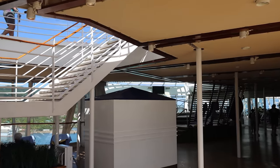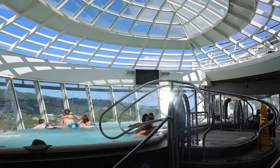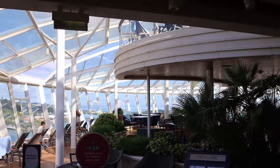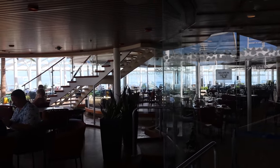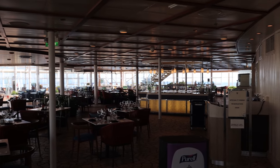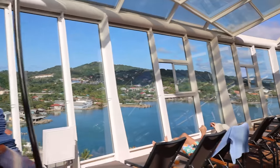Continuing toward the solarium — the adults-only pool deck. But before entering, there are two additional hot tubs that hang over the ship so when you're looking down, all you see is ocean — pretty cool. There's also a specialty restaurant to point out: Samba Grill, only found on this ship. It's a Brazilian steakhouse. During the day it operates as the Solarium Bistro with buffet quick bites, but at night it transforms into a Brazilian steakhouse with all-you-can-eat meat.